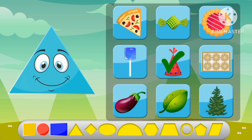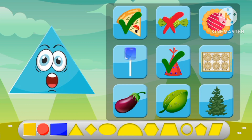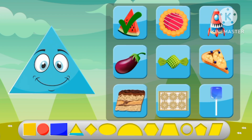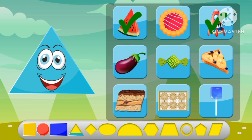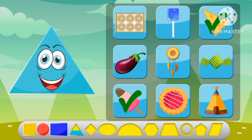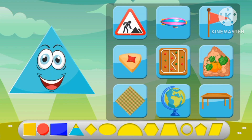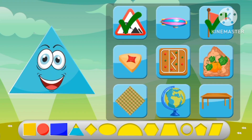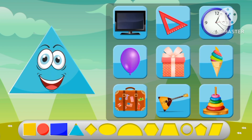Let's find triangle shapes. A cone, a pizza slice, a tree. A watermelon slice, a rocket. Ice cream, a cheese. A tent, a sign, a flag, a cookie.